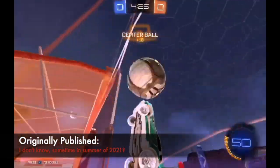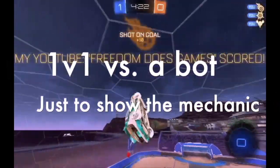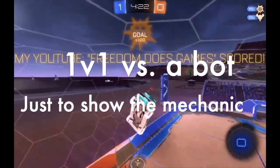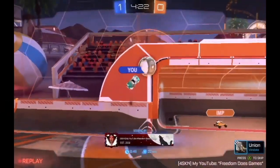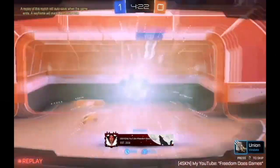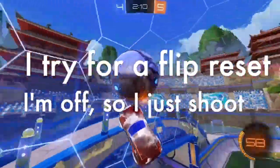What up homies. Unless you play with me fairly frequently, you probably didn't know that I have my own mechanic. I call it a freedom pop, but another acceptable name is a wispy gone because one of the best uses for this is when you've just missed an open net. This is a way of coming off the opponent's backboard with a setup straight into an air dribble, flip reset, or just a shot back into their goal.